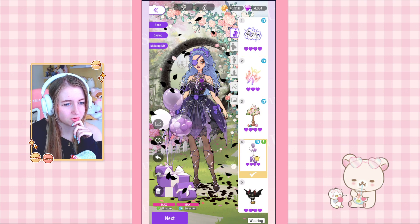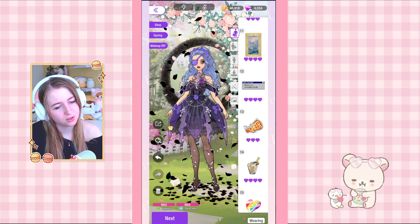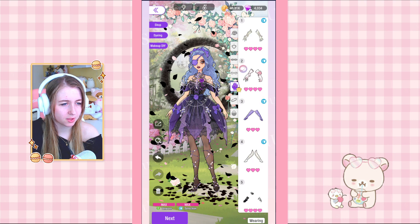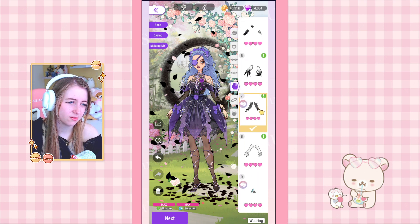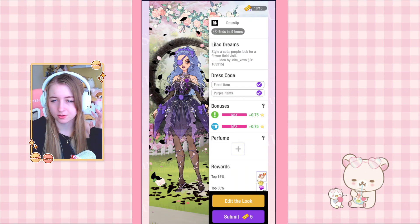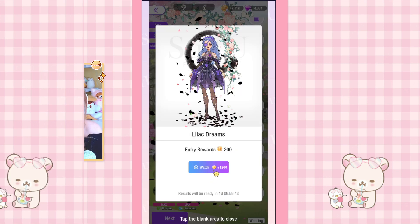I should skip the balloons even though I've never used them — they're just too big. I think we should not put anything in the front. Maybe we can add gloves because the arms look a bit naked — the black ones maybe. This is just a normal box so I'm not going to use a perfume on this one because it's fine as is.